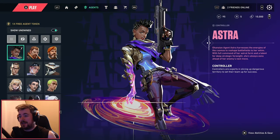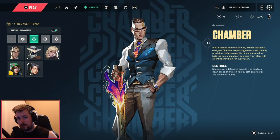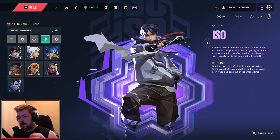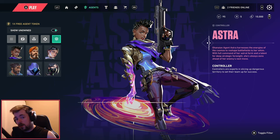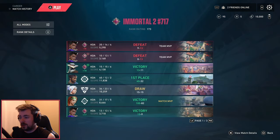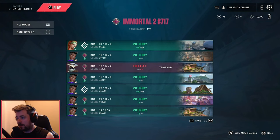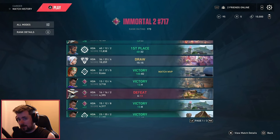Looking at the Battle Pass progression, agents are divided into four categories. Initiators are the players who flash or reveal enemies for the team. Sentinels control choke points and prevent enemies from pushing onto sites. Duelists are the players who initiate gunfights and take the first engagements. Controllers smoke off choke points going into and onto a site. Then there's Careers — your rank career and deathmatch career appear here, along with team deathmatch stats, unrated, and sometimes even private matches.